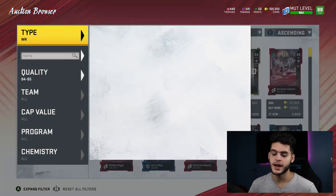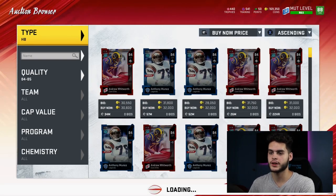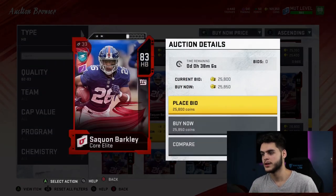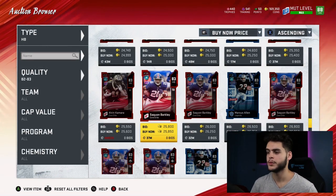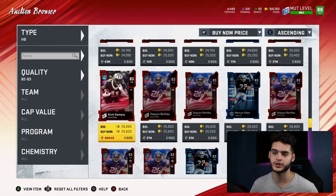Next up are two halfbacks — number two and number one. At number two, my favorite player in the league: Saquon Barkley. He's around 25k and has 83 speed, 84 carrying, 87 agility, 84 acceleration, 86 brake tackle, decent catching, and decent trucking. This card is a beast stock. Remember, he will get a card upgrade soon — Saquon Barkley is the best running back in the league and he's going to get an upgrade pretty soon. If you power him up to 83, you can hold on until his next card comes out and have a budget beast in the meantime.